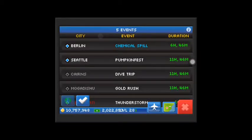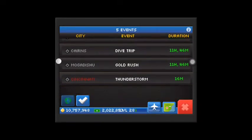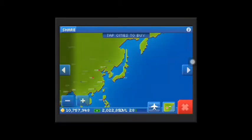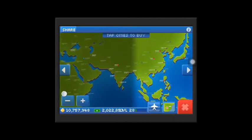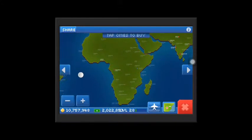Now, as you can see in the events, there's still the chemical spill, Seattle Pumpkin Fest, Currents, Dive Today, Mogadishu Gold Rush, and the weather forecast for my channel today is Cincinnati Thunderstorm. So I'm going to give you another tip: where to start off in Pocket Planes. I think the best place to start in Pocket Planes — it's got to be Africa.